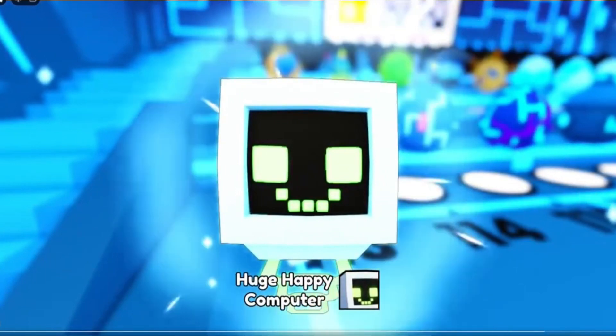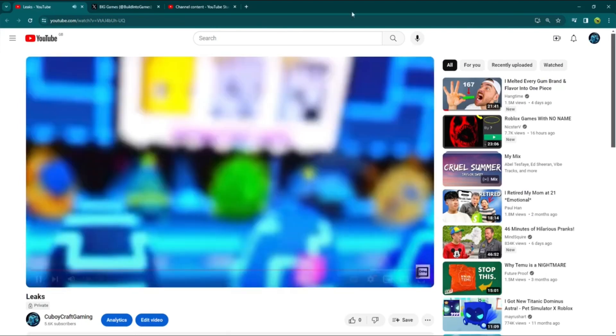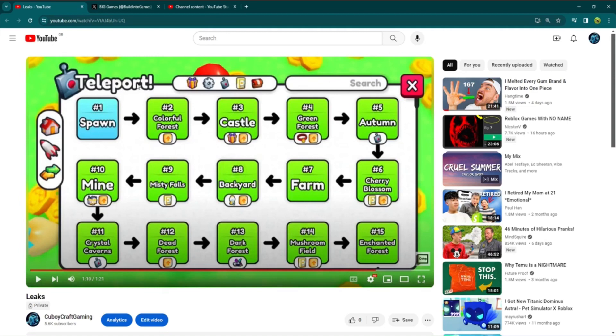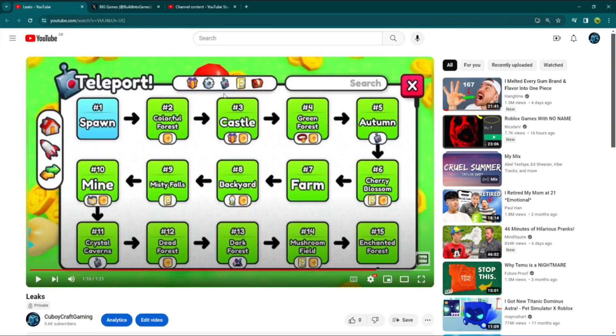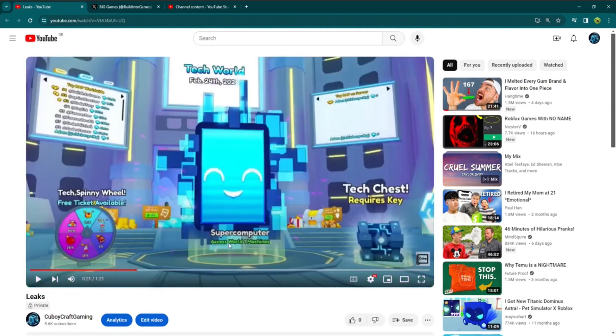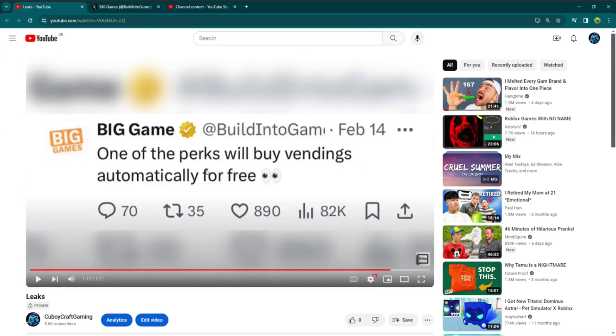There's the happy computer in all its glory — I'm going to grind for it the day I get back. That's a cool part of the update. Now we have new systems. You can click on a rocket icon, and that shows all of Tech World — the free gift upgrades, teleporting, all the vending machines, and all the merchants, which is really helpful.